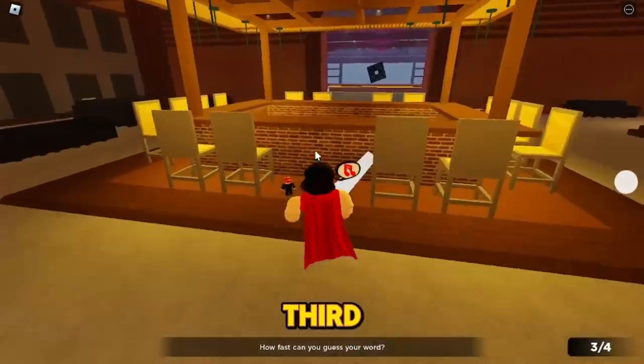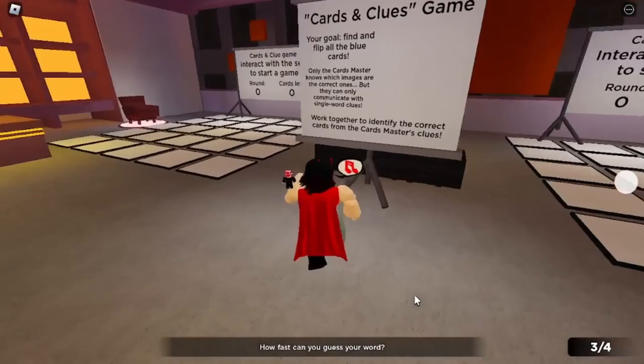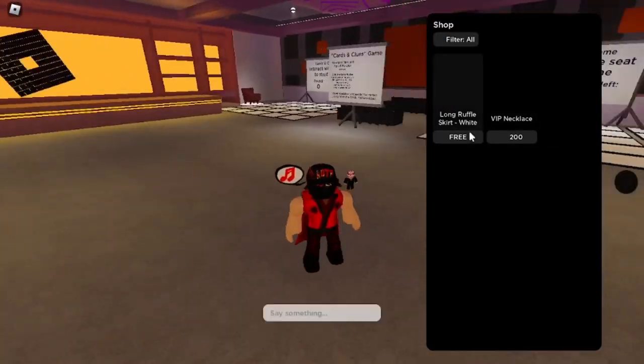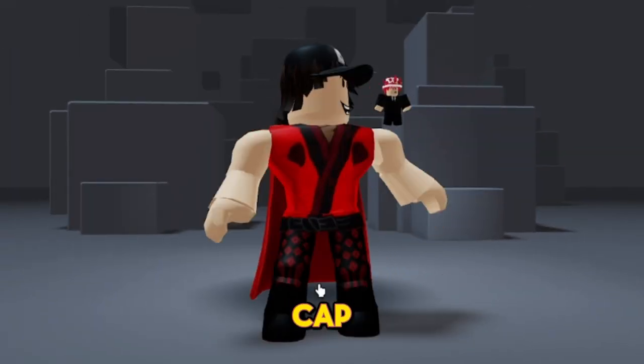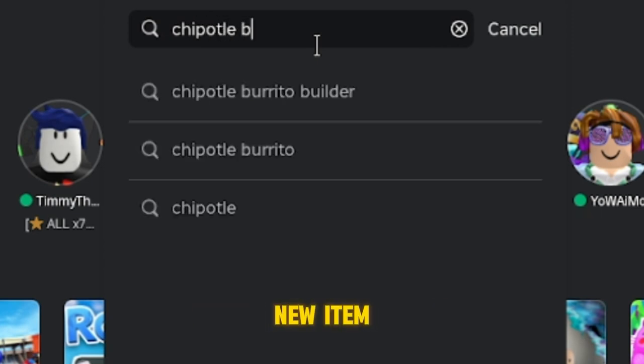We got the third piece — last one to go. Watch me. When you have all four pieces, click on the black button and claim the free item. You will get this black Roblox cap. Next, search up Chipotle Burrito Builder — they recently added a new item.